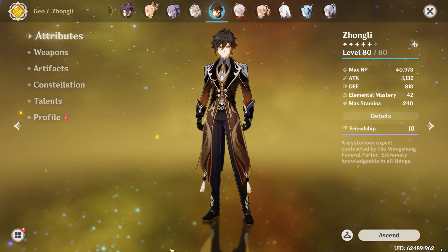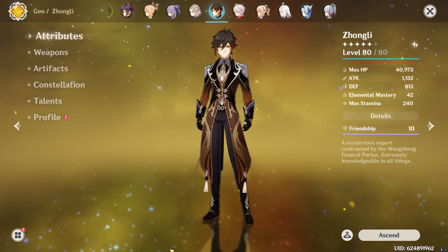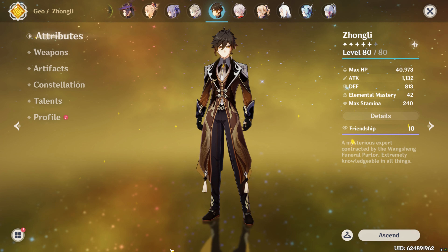To fully ascend Zhongli to level 90, you'll need 2.1 million Mora and 420 Hero's Wit books.